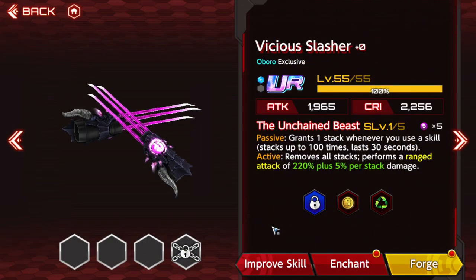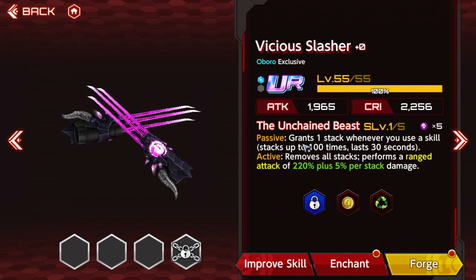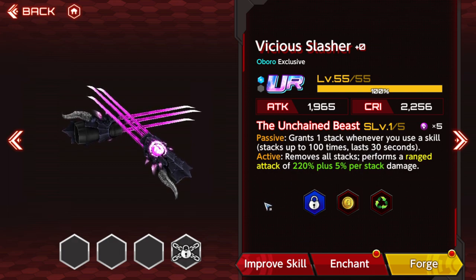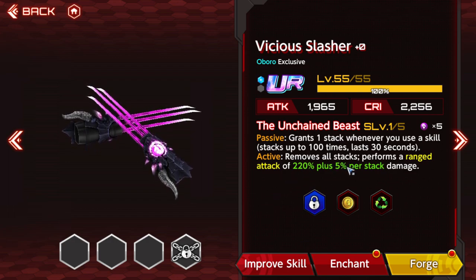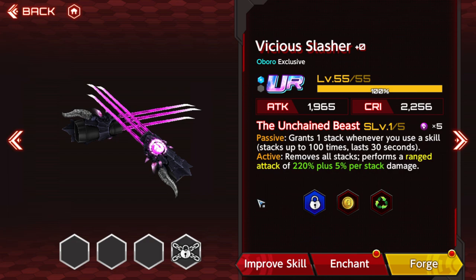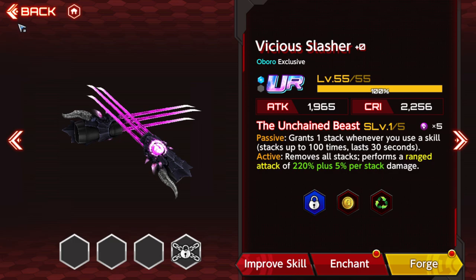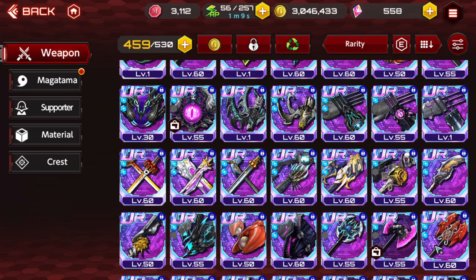Next we have freebie weapons — the ones you get from events like the beast weapons. These aren't very good because they grant stacks when using a skill lasting 30 seconds, with duration refreshing on each stack. The stacks don't pay off very well since the active skill costs 5 and does damage based on how many stacks you had. They're really just nice stat sticks for the secondary slot. They look cool though — I like using them as weapon skins. But there are some freebie weapons that are much, much better.